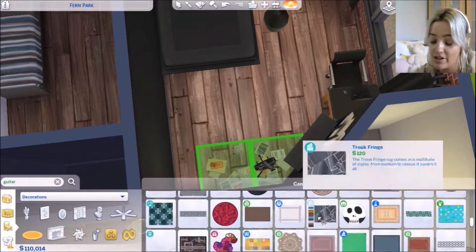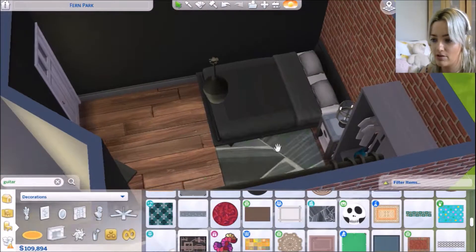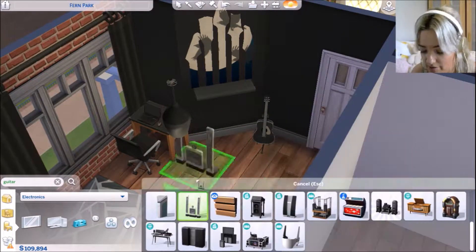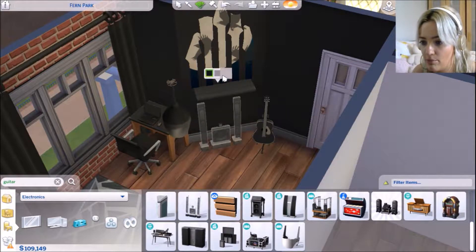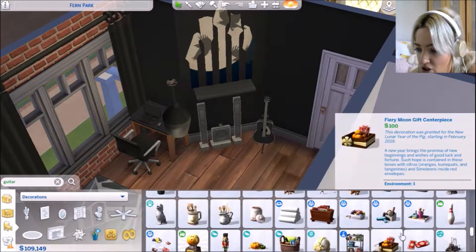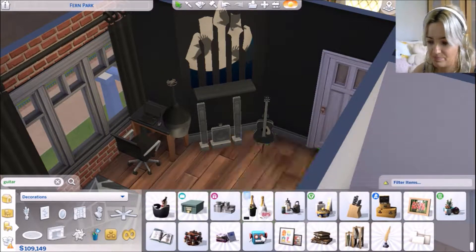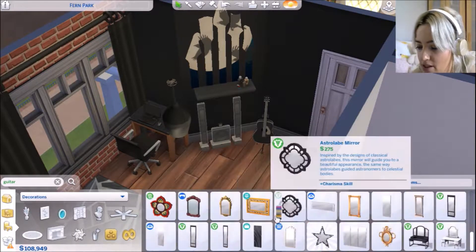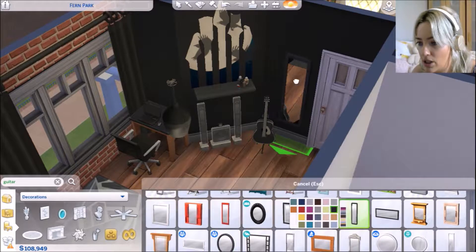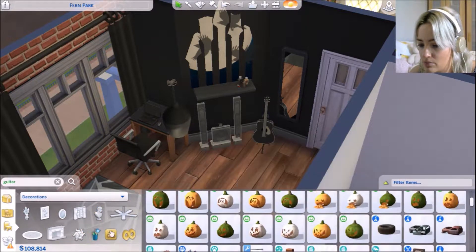I really like how this room came out — I think it's a pretty decent teenage boys room. I remember having black walls when I was a teenager: black and hot pink, it was a look. And yeah, obviously just putting a CD player thing there, some audio thing, because he's obviously into his music.